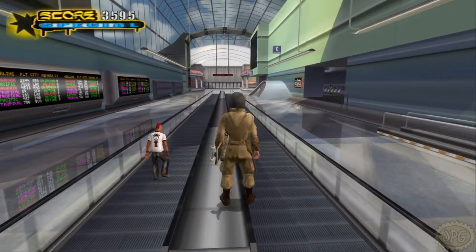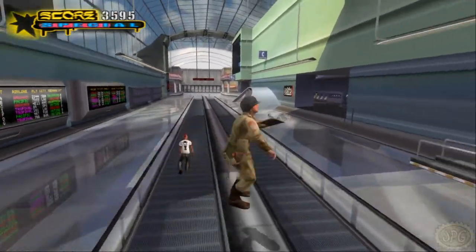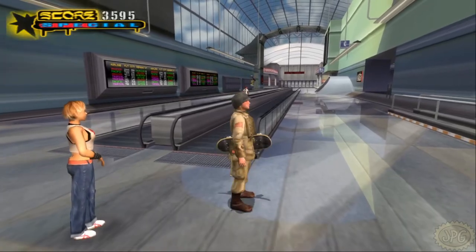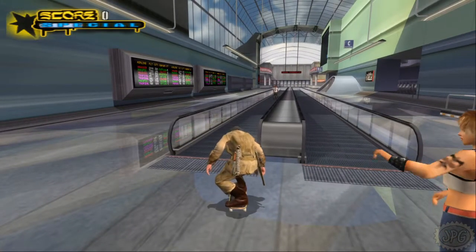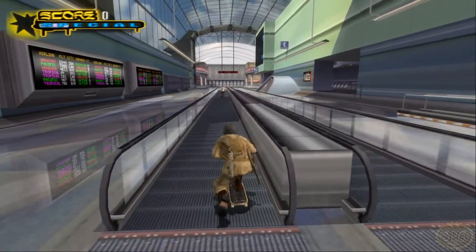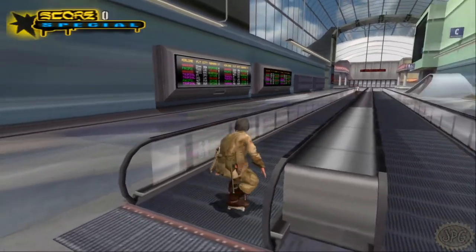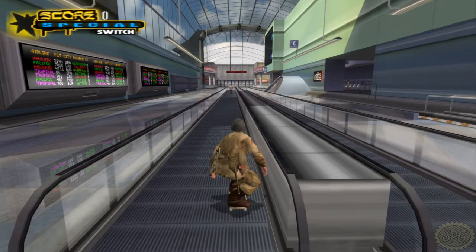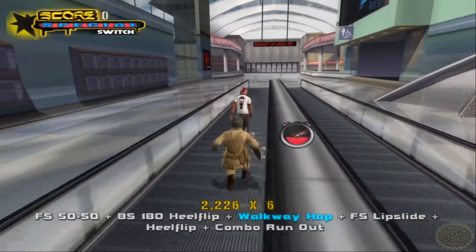Now we have this walkway - this area is what I'll call the middle rails. We have 'walkway hop,' which is grinding one side of the inside rail and then side jumping and landing in a grind on the other inside rail. It's not easy even with stats maxed out in free skate. What I like to do is drain my special, go into switch just to be safe, and do a standing grind - no forward momentum, just jump straight up, land in a grind, then make a simple side jump to land in a grind and get walkway hop.